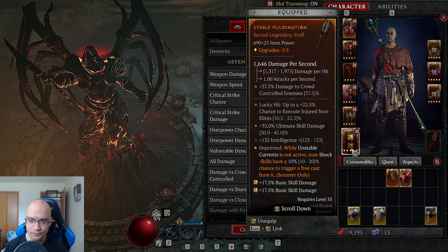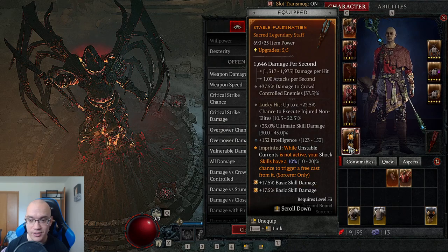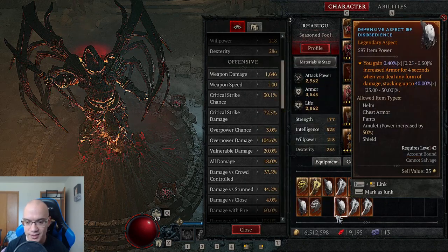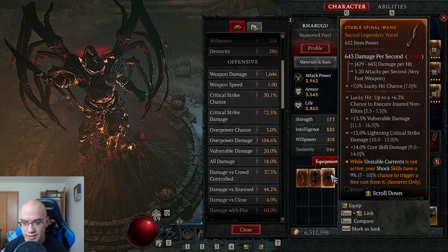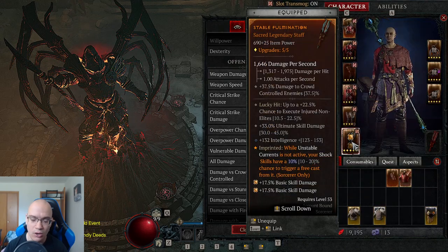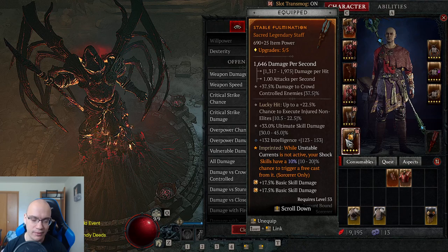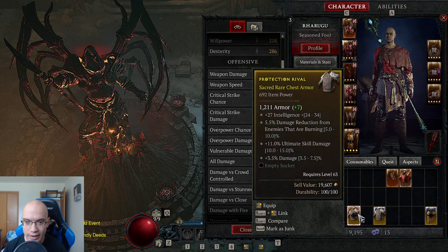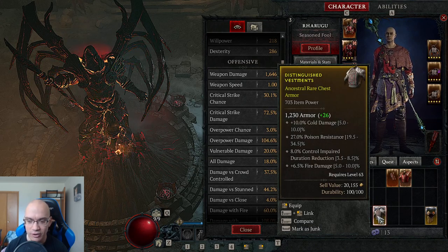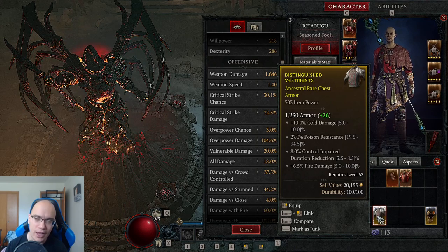When I find a higher tier weapon I'll probably imprint this property on it. I could still use unstable currents — it will be just as strong from the aspects standpoint. I'll take out this unstable currents property which has a higher roll and imprint it on an ancestral weapon. This current weapon is sacred tier — it has a yellow hue up top — while ancestral is more animated with a silver or white animation. It's a higher tier item.